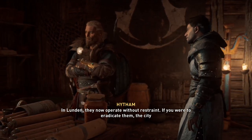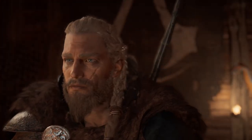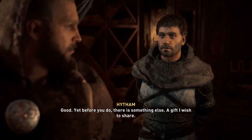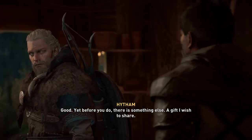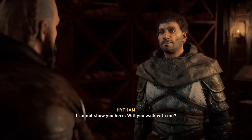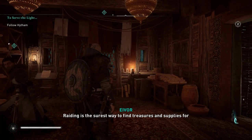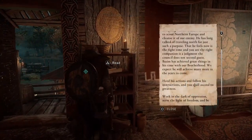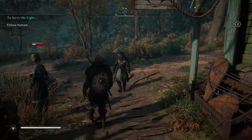'In London they now operate without restraint. If you were to eradicate them, the city would be in your debt.' 'I will talk with Randvi about your idea.' 'Yet before you do, there is something else - a gift I wish to share. I cannot show you here. Will you walk with me?' 'Raiding is the surest way to find treasures and supplies for building up our settlement.' Acolyte Hytham - it is Hytham, yes.